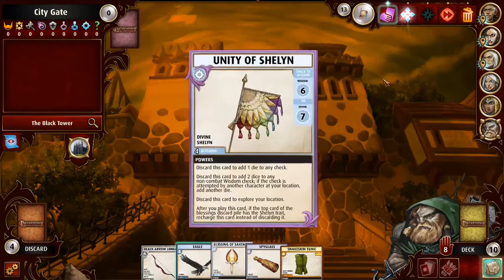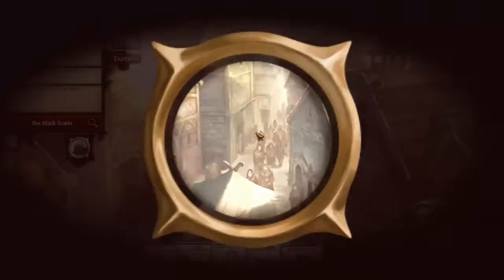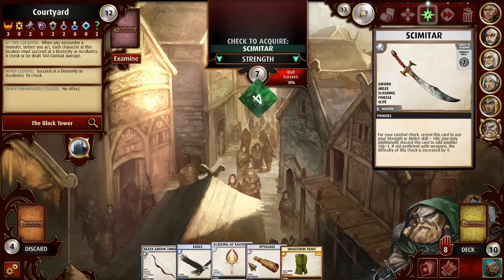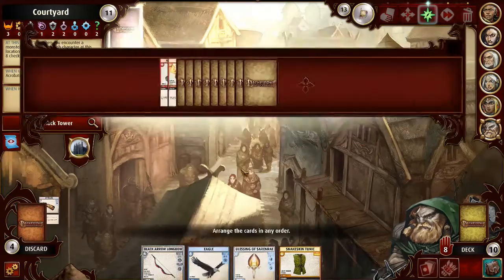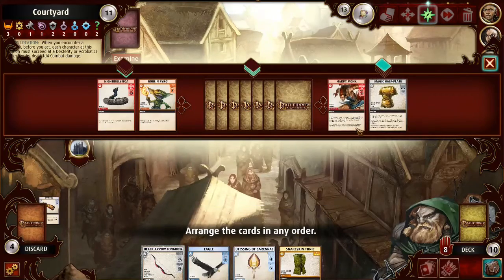Harsk is going to that courtyard — he's got to. I don't want to find the villain right now because if I find the villain, he's going to run to the mountain peak, which would be super annoying. Can I afford to spend a blessing? Yeah, I think I can. Let's actually Spyglass first just to see what's here — a Harpy Monk. Okay, yeah, I want to do it. I don't need that magic half plate. Let's get it done.